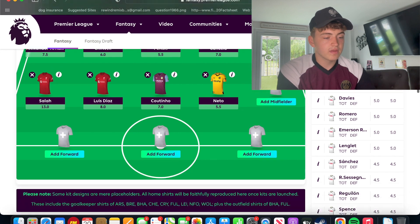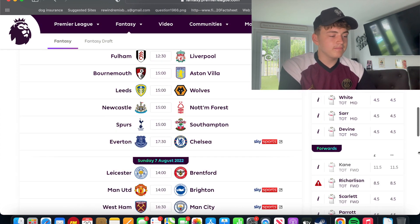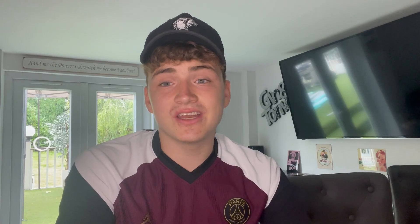Now the biggest talking point — I can't think of anyone who doesn't have Haaland in their team; he's 61% owned. Kane is only 19.4% owned, but I'm going with Harry Kane. My plan is to keep Kane in for the first fixture, and in gameweek 2 — where Spurs have Chelsea and City have Bournemouth at home — bring in Haaland. Kane definitely has a better first fixture. I think Haaland will score against West Ham away, but Kane will also score against Southampton at home, and it's a much better fixture. I actually think Kane is going to win the golden boot this year — I think Haaland might take a while to settle in.